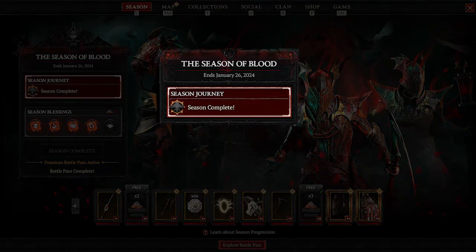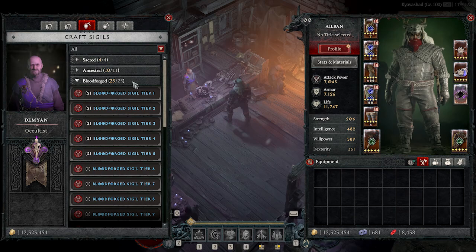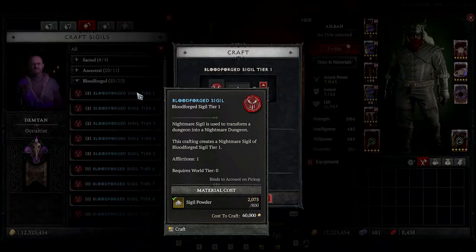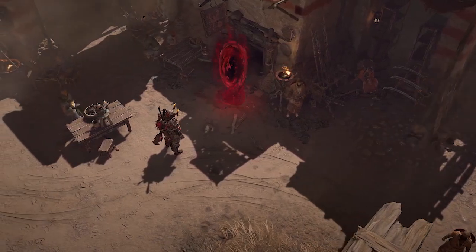You will not be able to enter until you complete all seven tiers of your season journey. But once that's done, head over to the Occultist — a new recipe will be available for a Bloodforged Sigil. Craft one, use it, and consume it. Once consumed, a portal will open up in Ked Bardu. It's a big blood portal — just go in there.